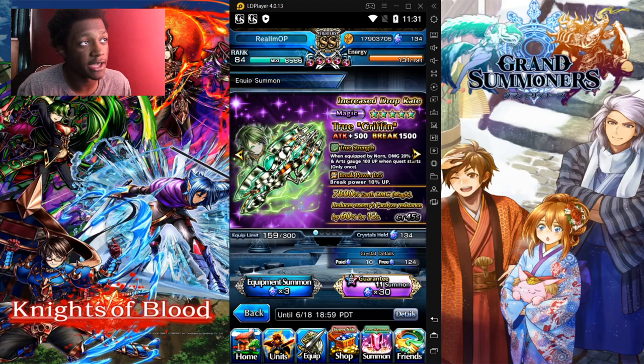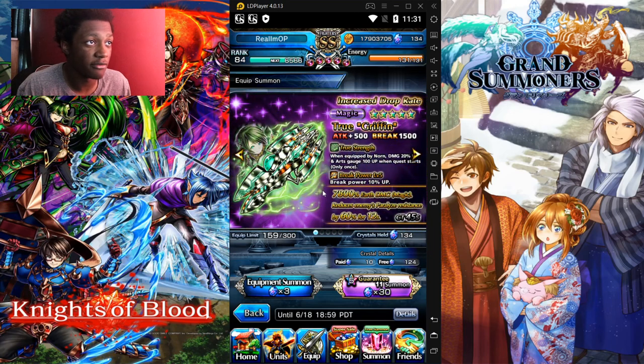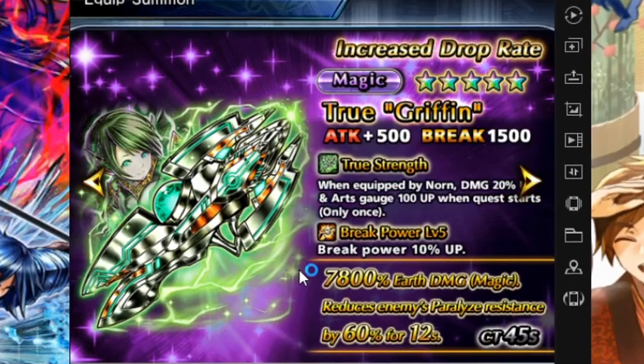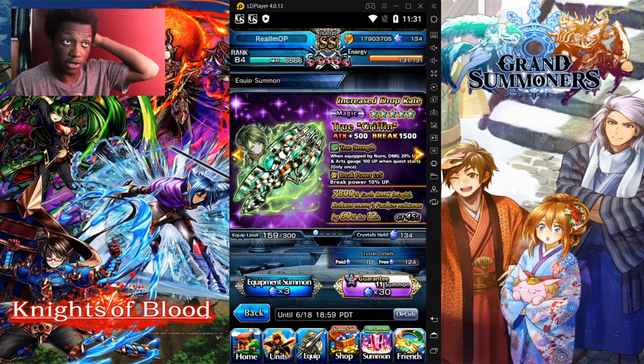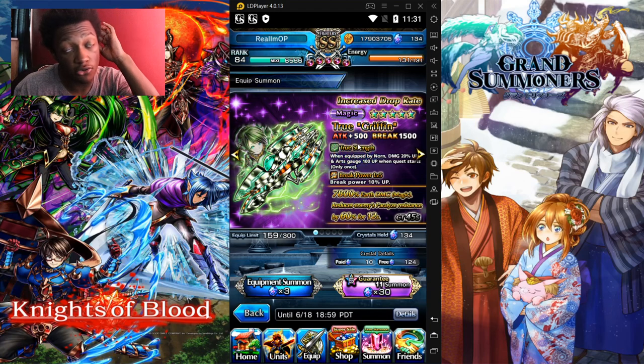Going to the True Griffin — Norn's true equipment. True Strength and Stability: really break parallel with 5,700 earth damage magic, reduces enemies' paralyzed resistance by 60% for 12 seconds, CT is 45 seconds. I love it. You don't need this equipment though — I'm doing perfectly fine without it. She's great without it. You do get 20% damage up and arts plus 100 when the crest starts, only once. That is good to have, but she's still great without it.